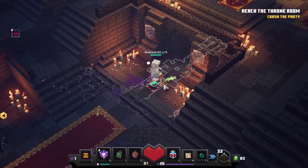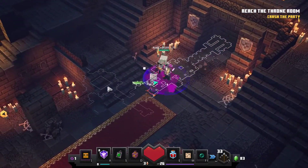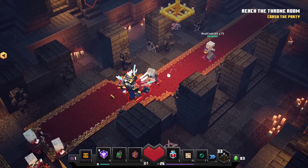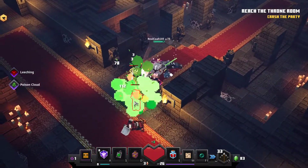That looks like a pressure plate, doesn't it? It says there's one secret in three chests, so I don't think there is a whole lot of stuff here. Also, I will say I'm a little bit surprised this isn't a woodland mansion. A little bit.